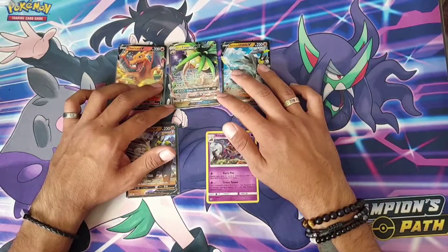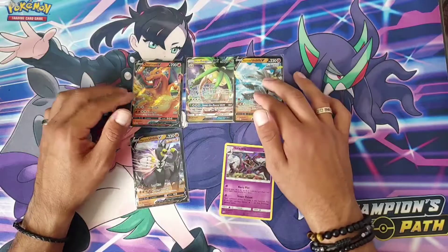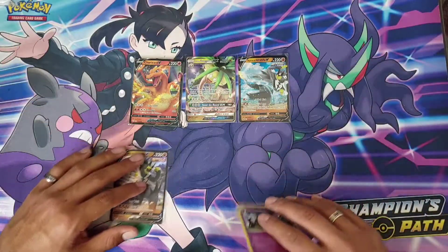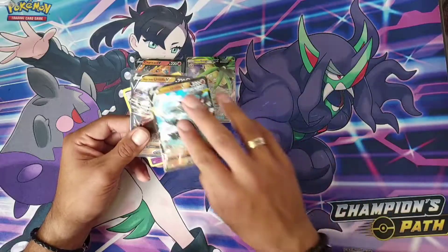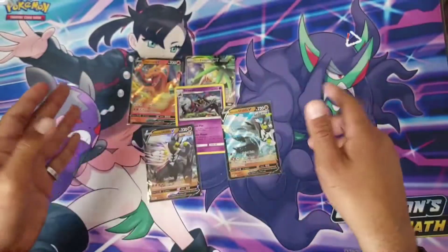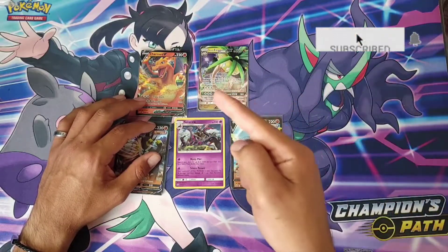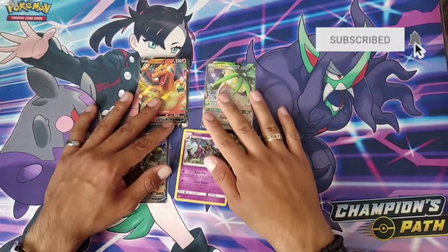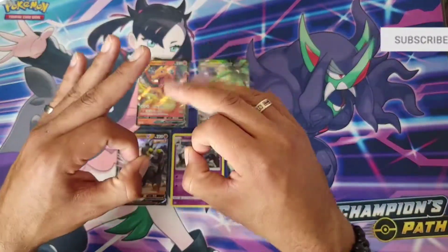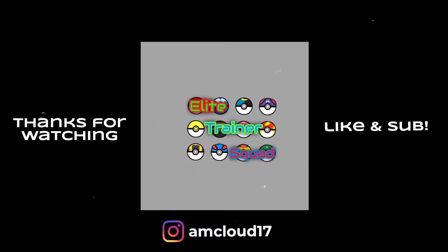Well, that's the last pack guys. The first box was obviously better — we got the Charizard V and the Alolan Exeggutor GX, which is still sick. I'm happy with what I got. You don't always get perfect boxes with perfect packs, but you do get these sick promo cards — these are really badass. That's it for the video! Thank you for watching, don't forget to like and subscribe. Until next time, I'll see you in the next pack opening — peace!